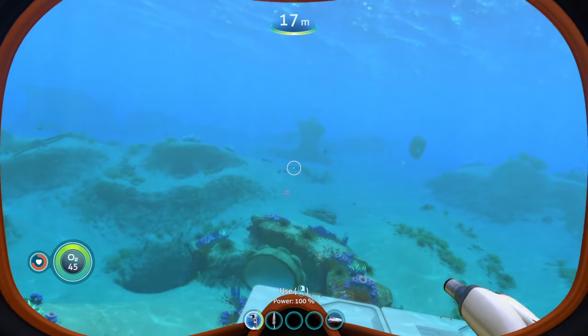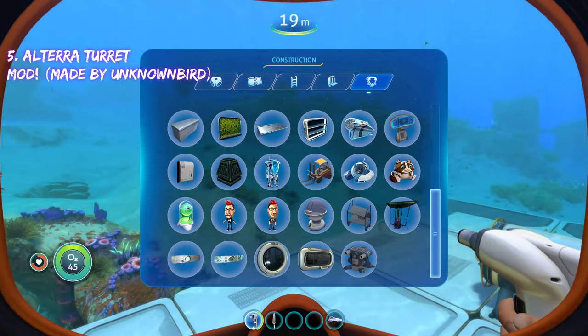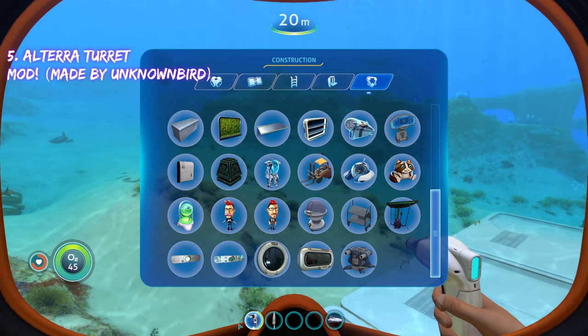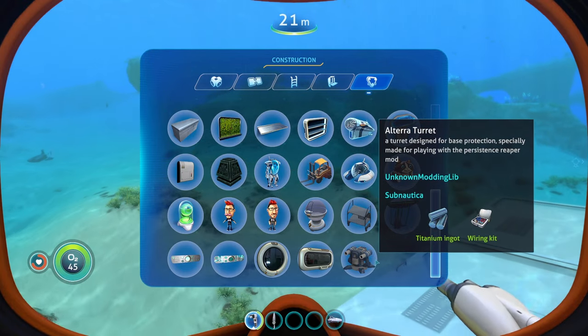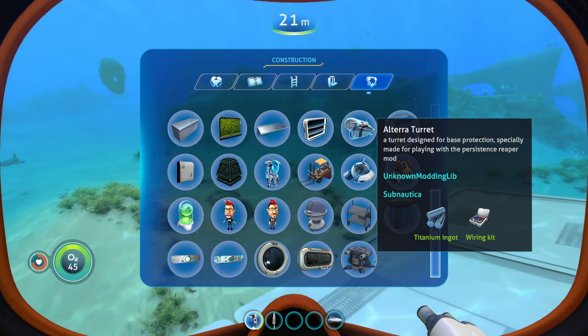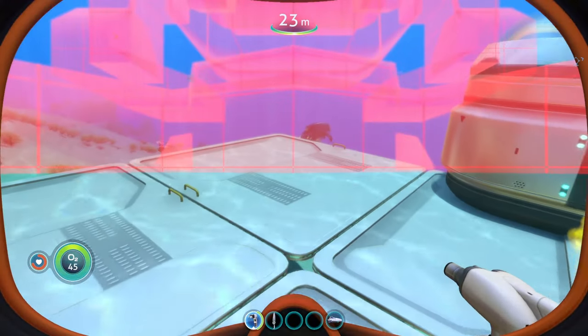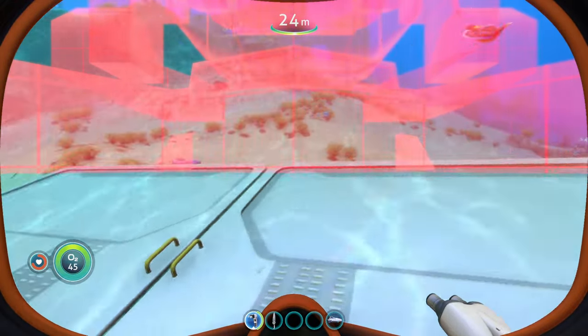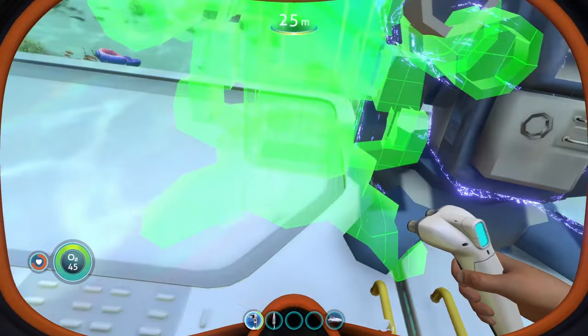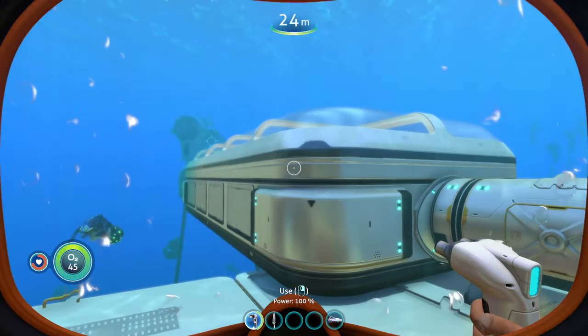Coming in at number five is the Altera turret mod. In the miscellaneous section of your habitat builder, scroll to the bottom to find the new Altera turret — a turret designed for base protection, especially made for playing with the persistent reaper mod. It doesn't seem to drain any power either; you just place it down and it turns on, automatically looking for hostile creatures in the area.